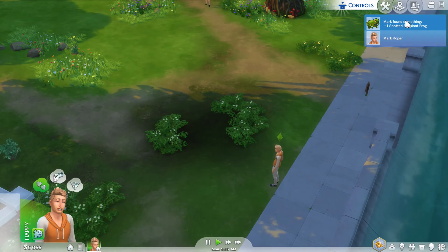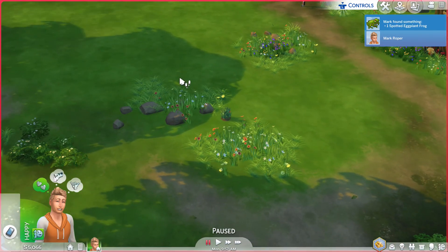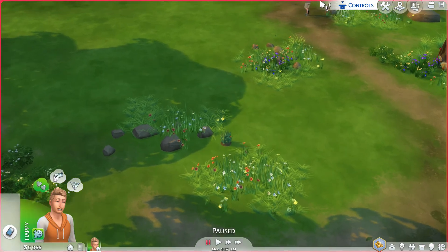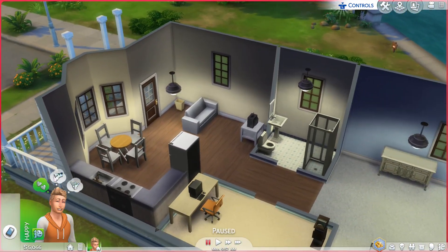There it goes — he actually spotted an eggplant frog. Okay, that's actually an interesting name. What do we have here? Is that a plant? Oh, we can actually harvest these plants. A wild snapdragon — oh my god, is that a snapdragon? I actually know that plant, it's actually a very rare plant somewhere in The Sims 4. I think we're going to be good on exploring for the most part.